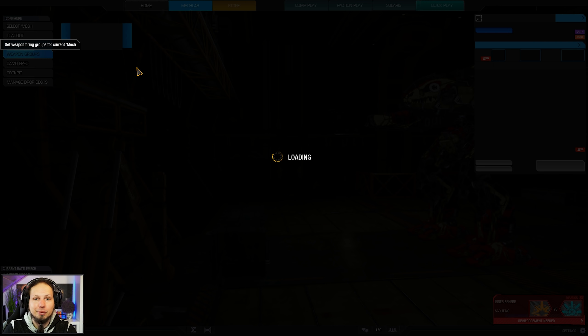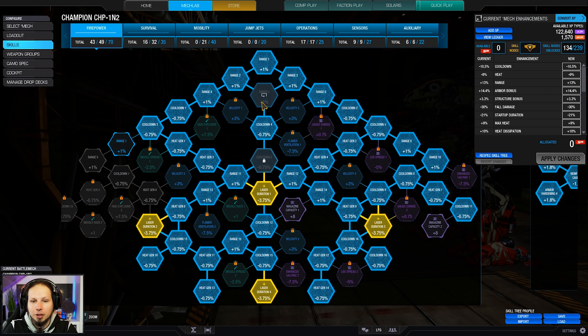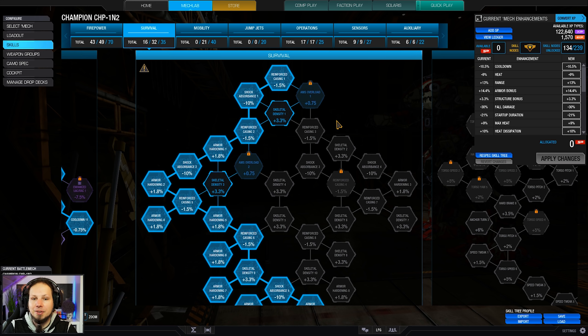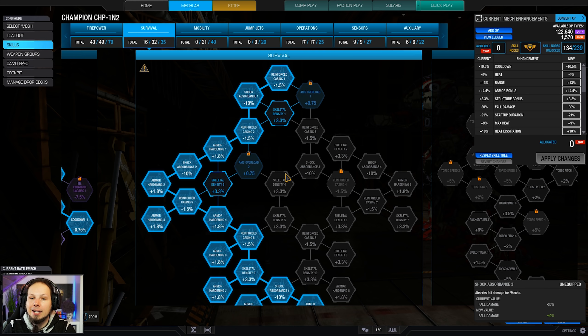Let's take a look at the skills before we jump into the games. As you can see we have taken the good old laser duration path, on top of a bunch of range nodes, on top of cooldown — and that's basically it. I was also amplifying the armor we have with the skills, because the Champion comes with some nice armor quirks, and since the armor values are already relatively high you can get some very nice benefit out of those additional relative numbers.